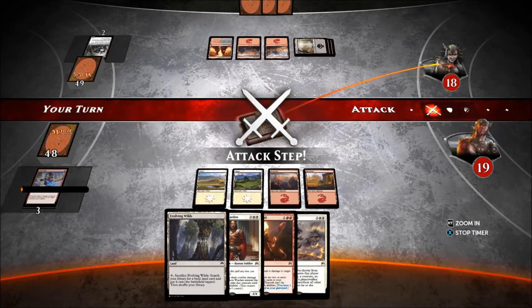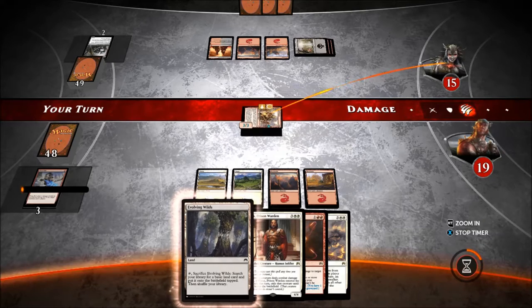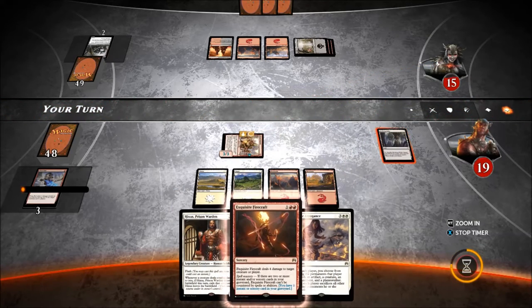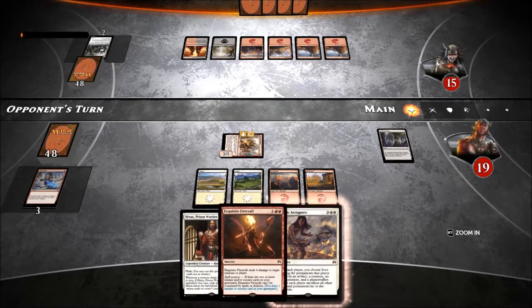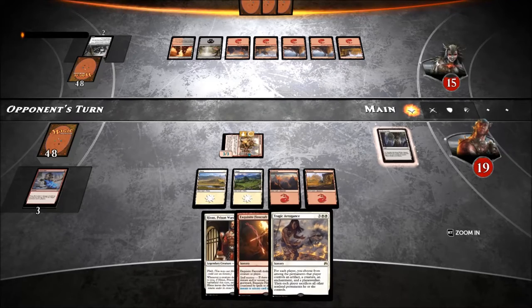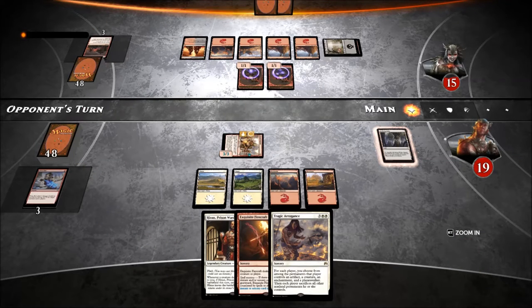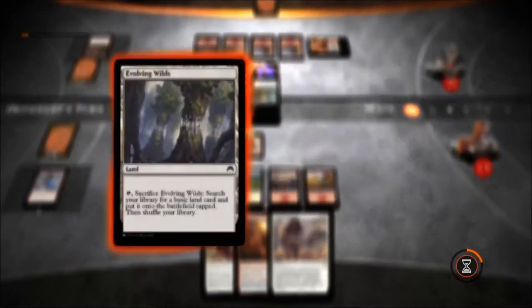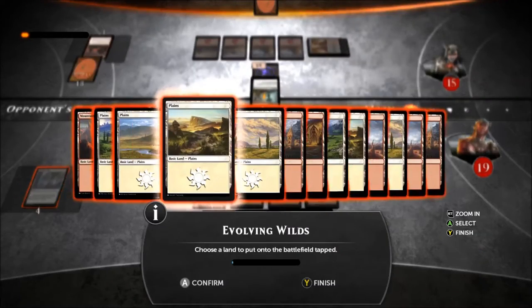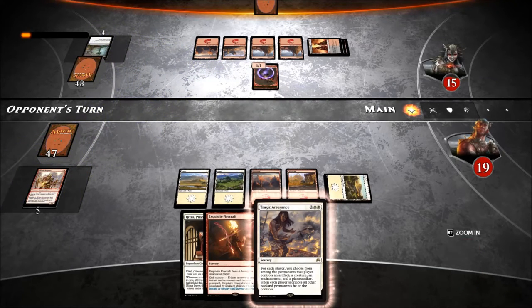He's got the other one - the four-cost one, the one that gives plus two. I'm actually in a very good position right now, surprisingly. I'll get a Plains. I still have a lot of plays. He's down to one card now - he's full of poop. What are you going to do? I could just drop Hixus next turn.